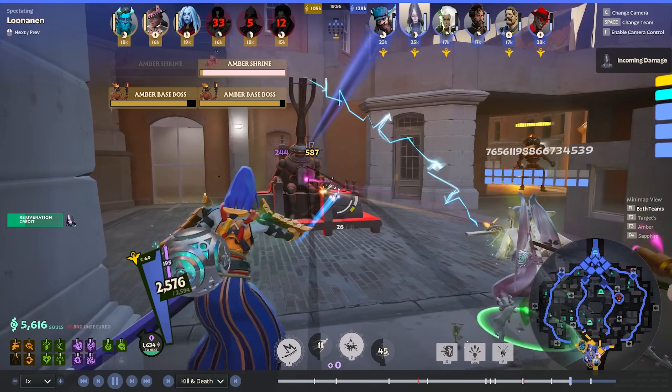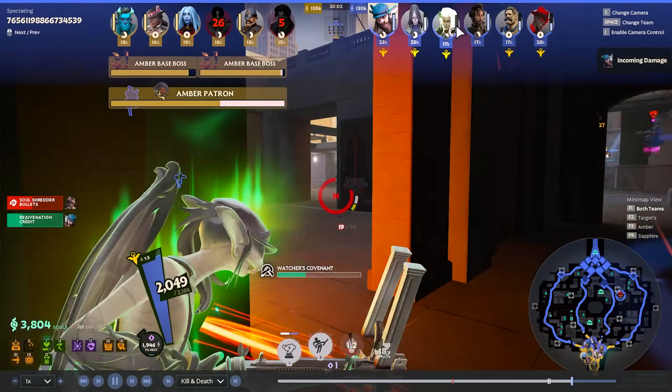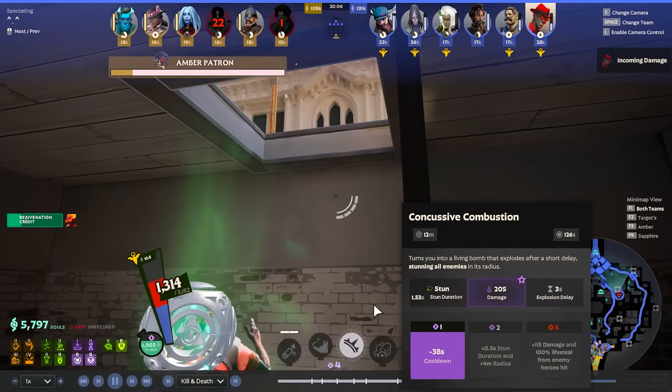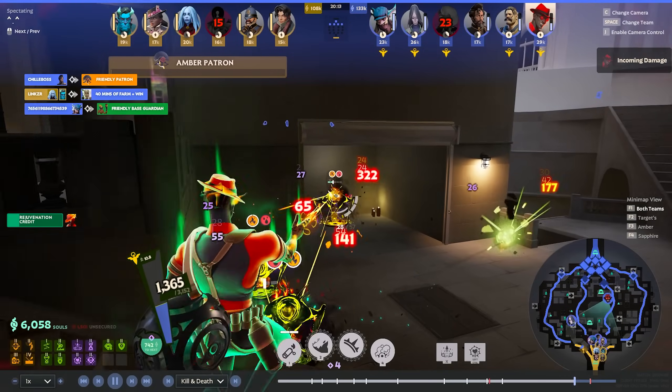They're going for the shrines. Wolfie is just farming — he doesn't need to be here at all. Curious if we're going to drop the patron too. Mirage is safely dropping the patron, so that's all good. Meanwhile, Wolfie is just farming and he's probably going to go for a Debuff Remover, just grabbing all the jungle while waiting. It's just downtime — I don't think they can end the game here necessarily.